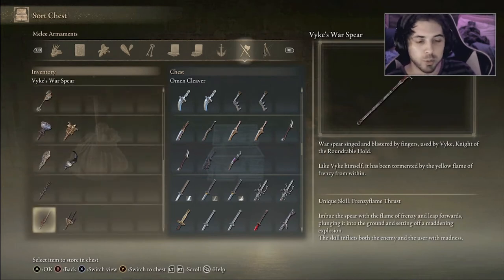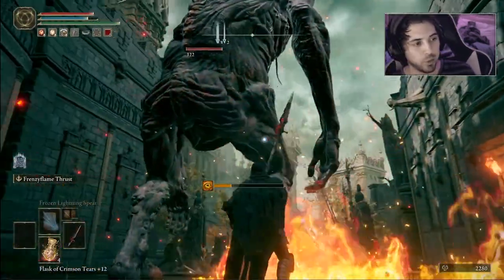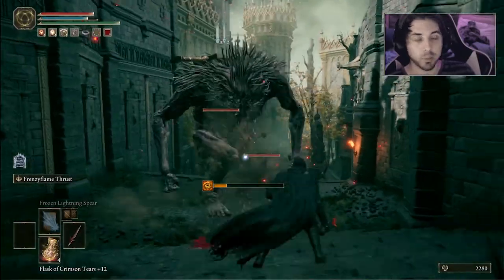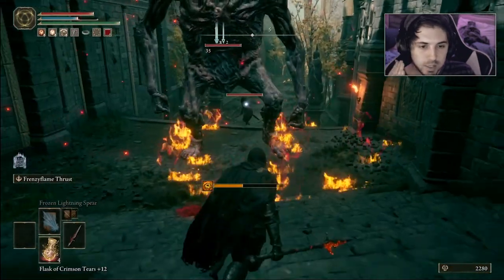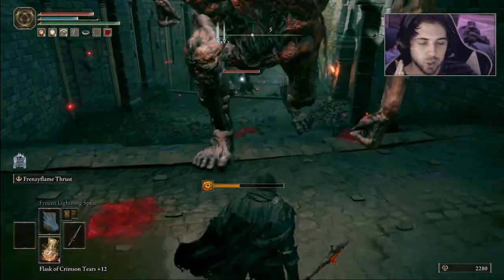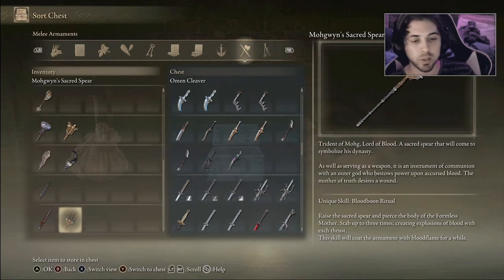Moving down to our last couple of weapons, both being spears. First is Vyke's War Spear — this is a very popular weapon right now for PvP. You kind of launch forward, stab, and explode. It does inflict you with madness as well so you have to be careful using it. I'd say it's pretty even across the board — not bad, not great — and it doesn't have a ton of range so it would rate a little lower on the range side.